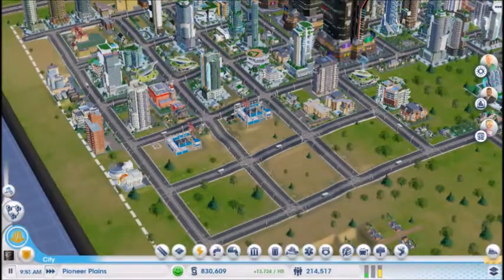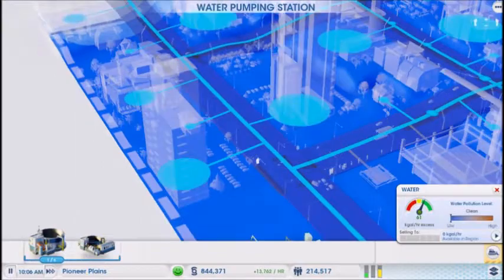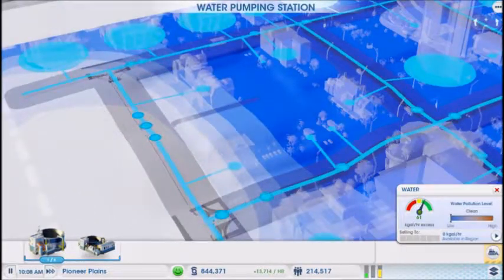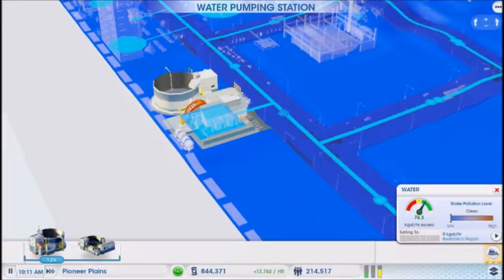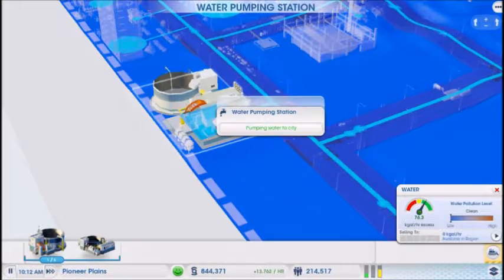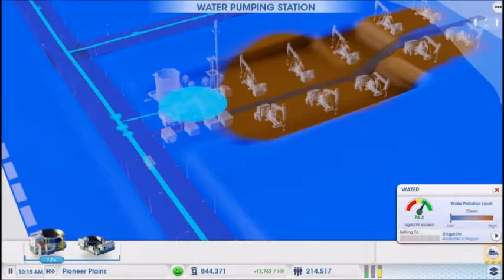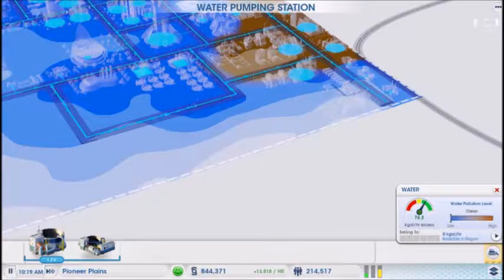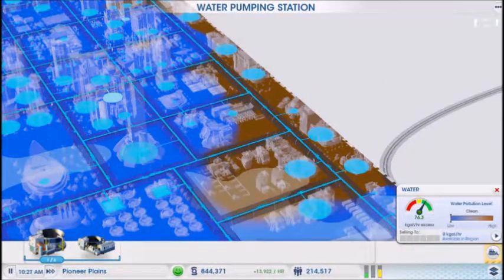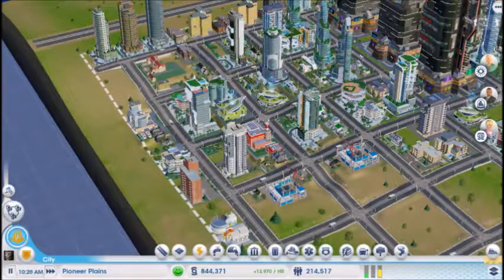I ended up moving my old water pump because that was dry over there — completely dry. Instead of going through these buildings, since I think the bigger the city gets the more self-sustaining it will be, I can just move the plant itself around. These scrubbers are nice — no ground pollution at all. They scrub the sewage and send out clean water all over the city. Very, very awesome addition to the game.